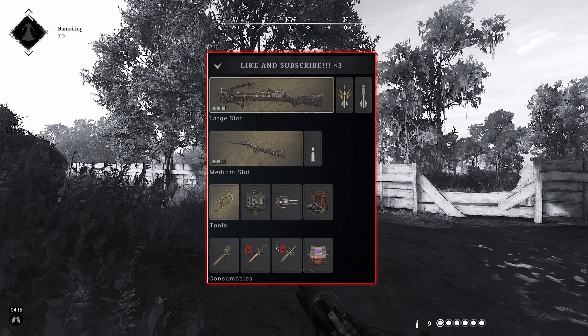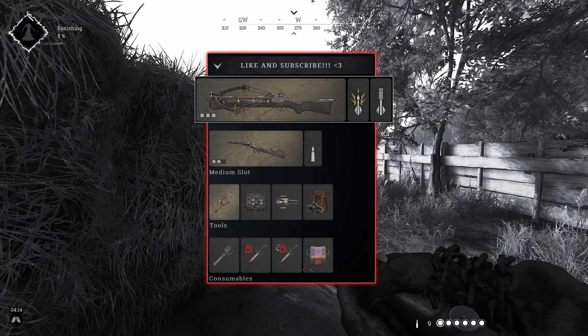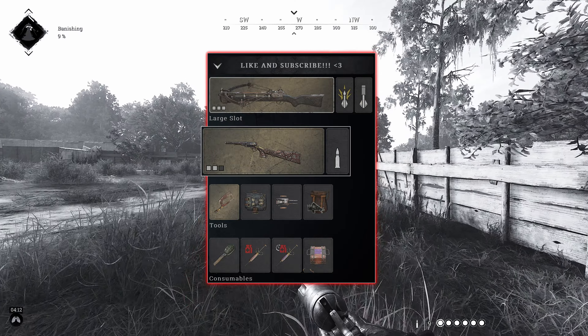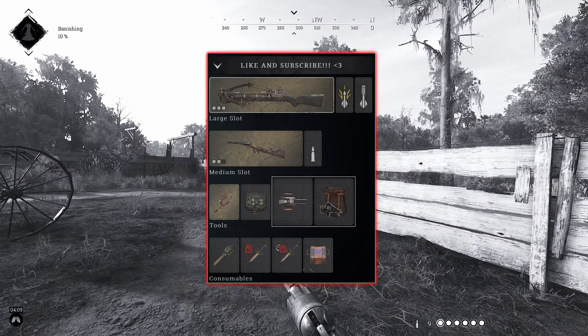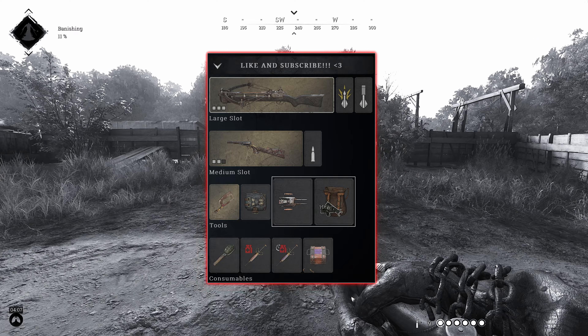This is the loadout I chose. The primary weapon is a crossbow with half explosive and half shot bolts. The crossbow is obviously a close-range weapon, so for the secondary I took an Uppercut Precision — this will give me some much-needed range. For tools and consumables, I opted to take alert trip mines, useful for trapping barrels but also for setting hunters on fire.